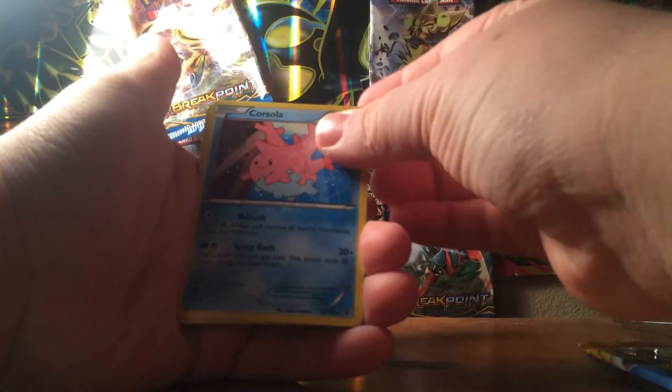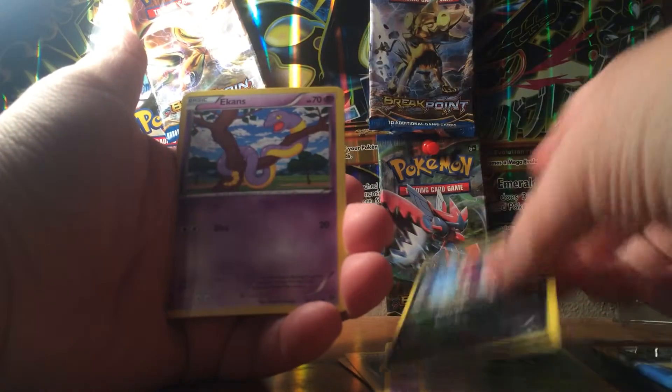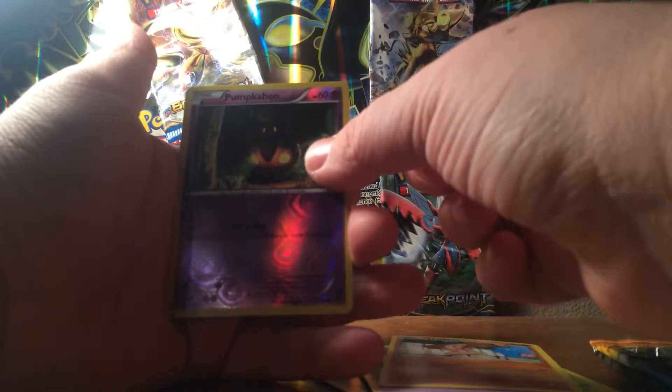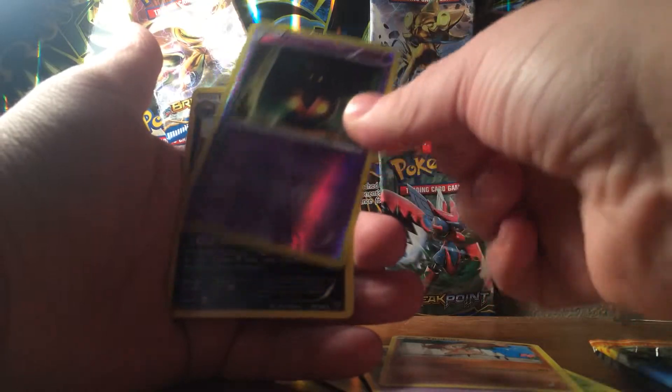Next we'll go with the X and Y pack. We start off with a Corsola, Sableye, Fairy Garden, Venipede, Skiddo, Zorua, Ekans, Timburr, Pumpkaboo — which is not a rare — and our rare is a Malamar. So not looking too good.